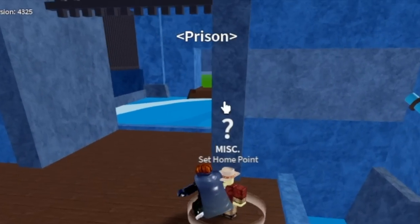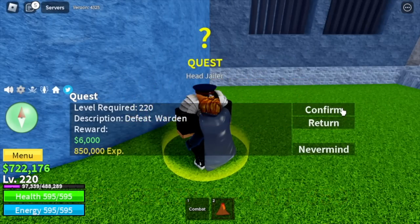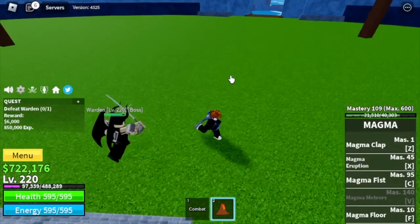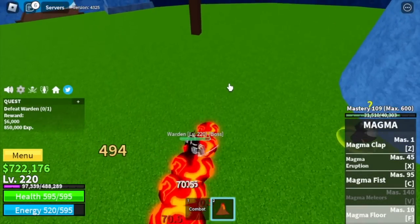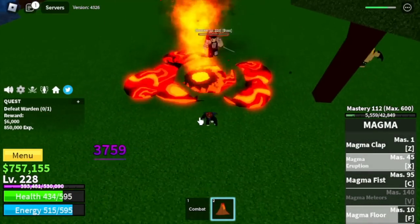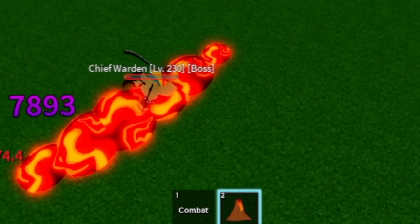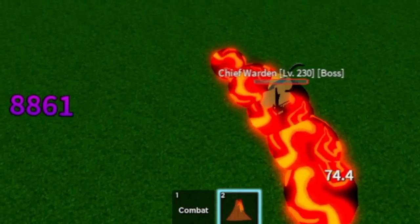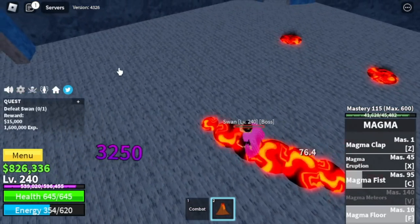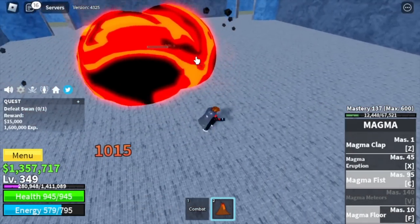Next island is the Prison. Here, we're gonna do wall strat on all bosses until level 350. This is how you wall strat: lower him on the wall. Or you can again use your F skill to defeat all of the bosses. Check that out — F skill. But I suggest just do wall strat. Chief Warden — very easy. And Fort Swan — F skill is enough. So again, 350 is our target.